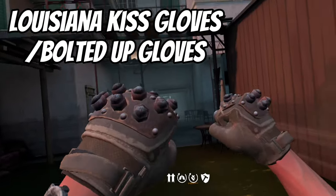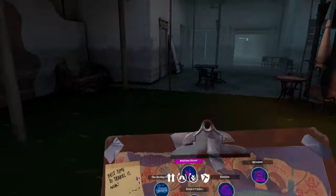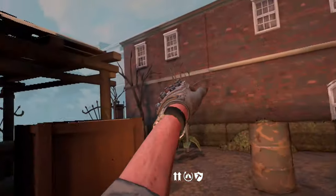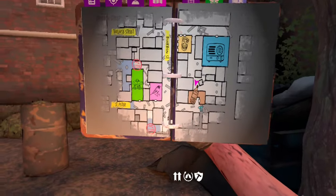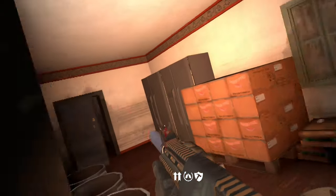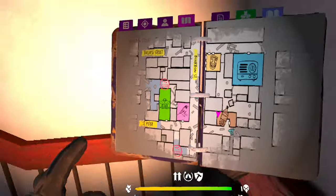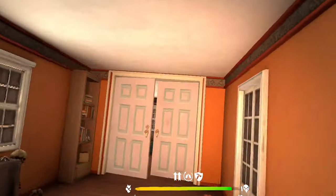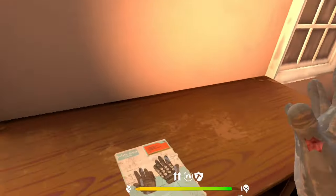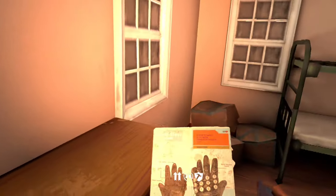Next up we've got the Louisiana Kiss gloves, which I'm wearing right now. For this one you're going to want to head down to Bourbon Street and make your way to this building right here with the wine symbol on it. Now there might be people in here so watch out. Once you're in the building you're going to want to go upstairs, go through this room, and on this table the Louisiana Kiss recipe is waiting for you.